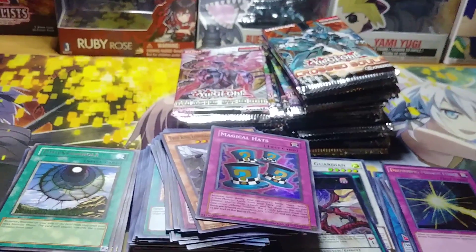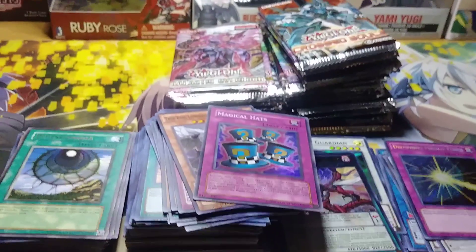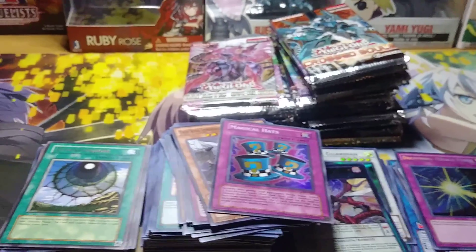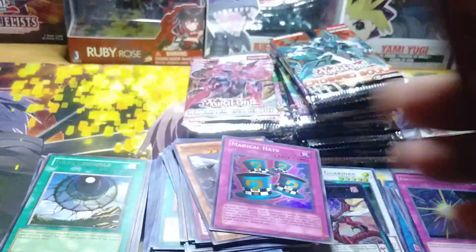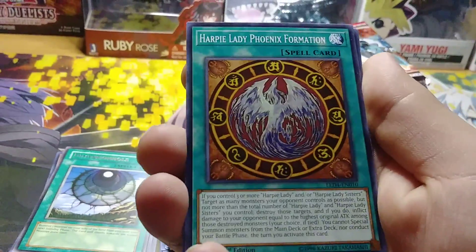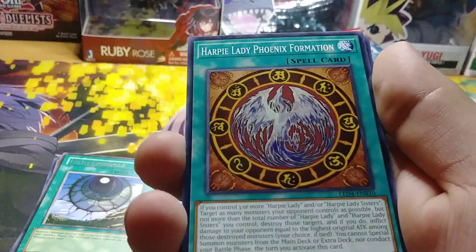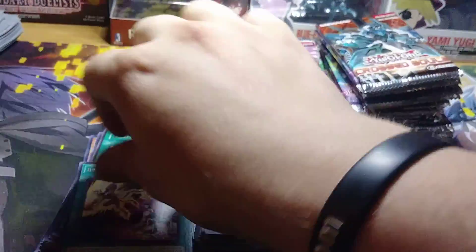Another Sisters of the Rose. Something tells me we're gonna be getting a lot of them, because I pretty much bought a bunch of boxes for them a while back. Ruffian Railcar. Night Express Knight. Harpy Ladies Phoenix Formation. Saber Angel Benton. And Incarnated Machine Ritual.